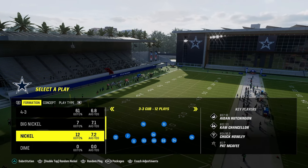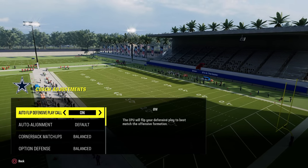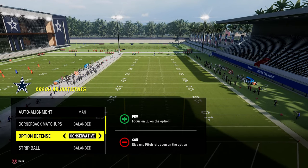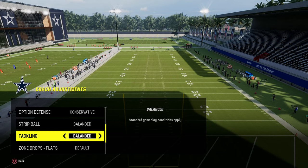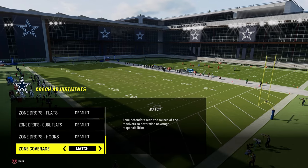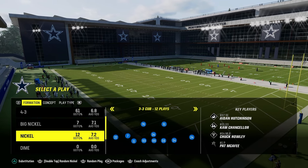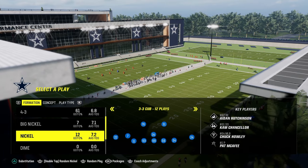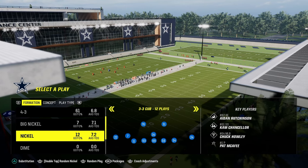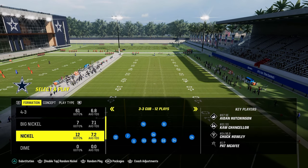To set this defense up properly in your coaching adjustments: have auto-flip defensive play call on, auto-alignment set to man-align, option defense on conservative, all zone drops on default, and zone coverage set to match for the best capabilities this scheme allows. For your substitutions, I recommend subbing out everybody and then subbing them back into their proper places — I'm going to show you a really cool package in this defense.